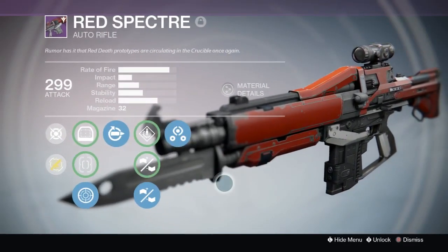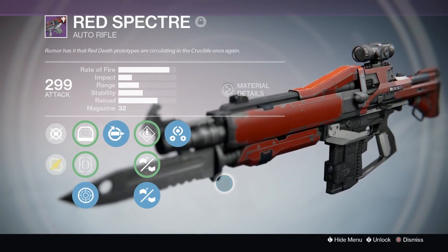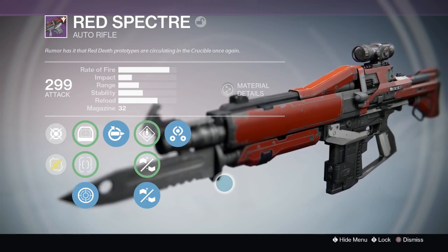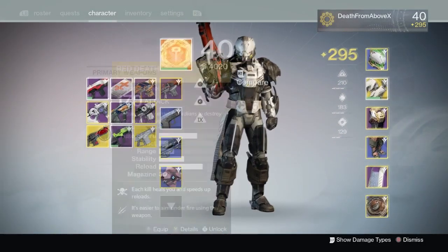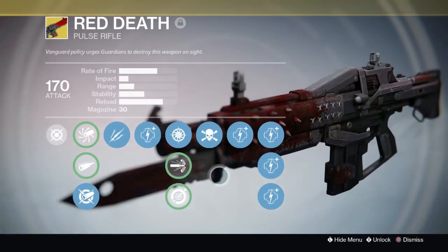The Red Specter reads: 'Rumor has it that Red Death prototypes are circulating in the crucible.' I did get this from a crucible drop on the loot screen at the end of a crucible match this morning. I was doing the daily PvP, doing some Rift, and this gun just dropped and I was like, that looks awesome.